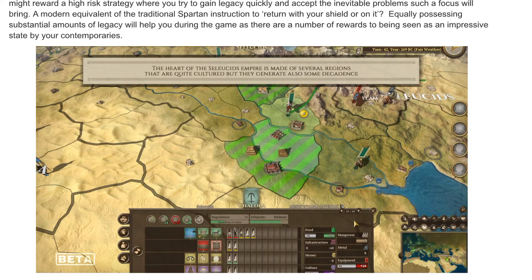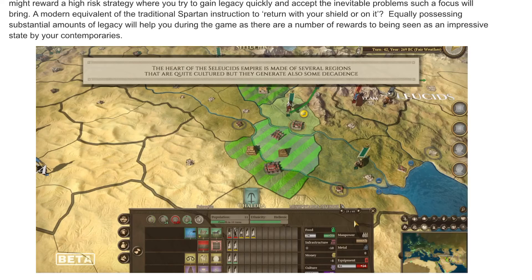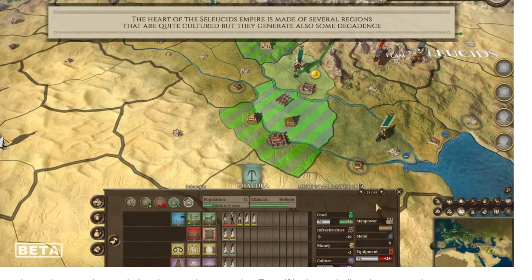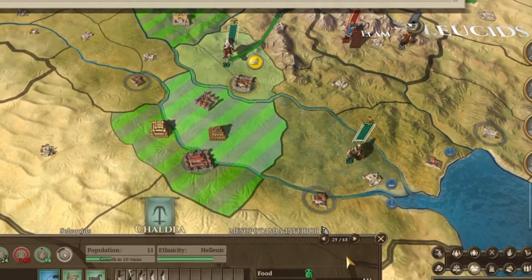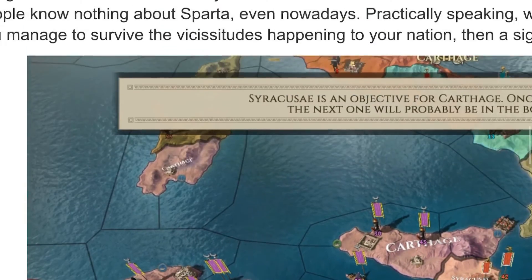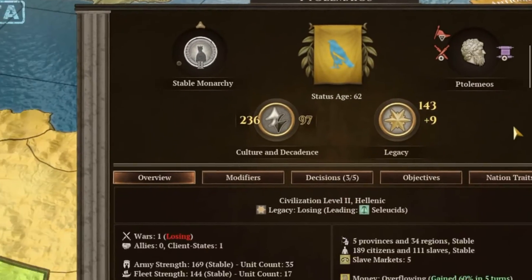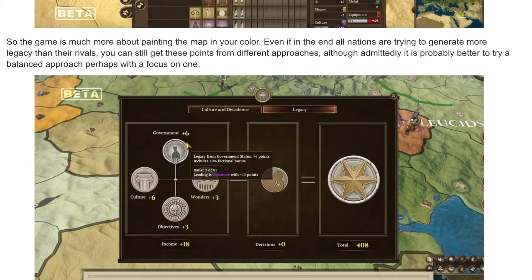Come back with your shield. Equal possession of substantial amounts of legacy will help you during the game, as there are a number of awards for being seen as an impressive state by your contemporaries. The heart of the Seleucid Empire is made of several regions that are quite cultured, but they also generate some decadence. These maps look really good — really nice texture work. So the game is much more than just painting the map in your color. Even if all nations are trying to generate more legacy than their rivals, you can still get those points from different approaches.